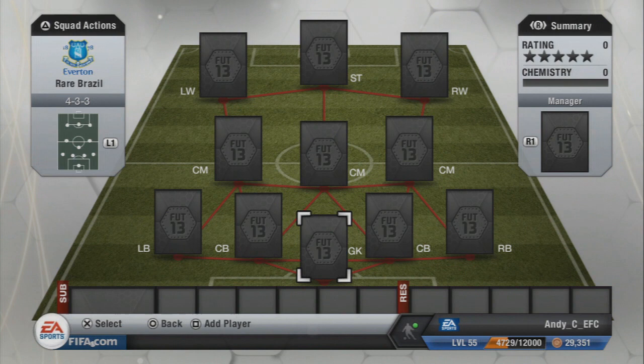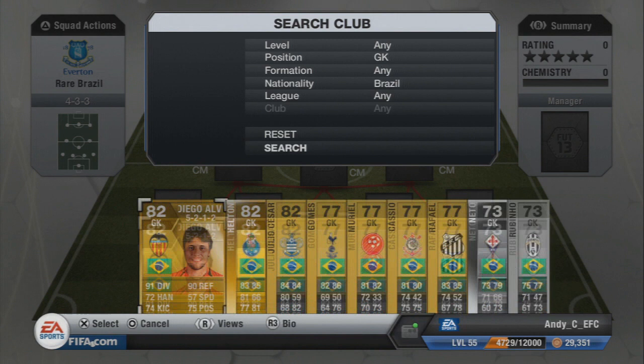This time we are going to be doing two of the rarest Brazilian players. Before we get into it, if you want to go and get yourself some coins — one of these guys is an in-form — so you'll need to buy yourself some coins probably. There's a link to the FIFA shop down in the description. Use the code AJ3 and you will get yourself 10% off.